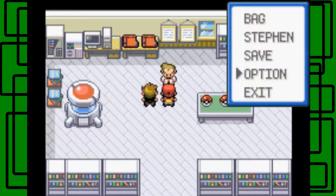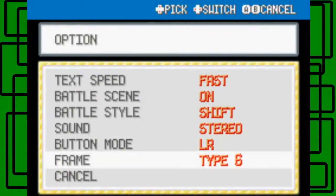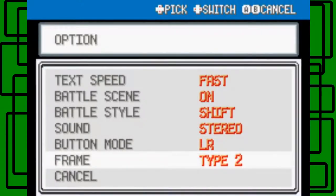Before I forget, I'm gonna adjust the options here. Text speed: fast. Battle style: shift. Sound: stereo. Button mode: Eleanor, I guess. And then the type of frame — I wanna change that to green, actually, because it's Pokémon Leaf Green. So there we go, nice.